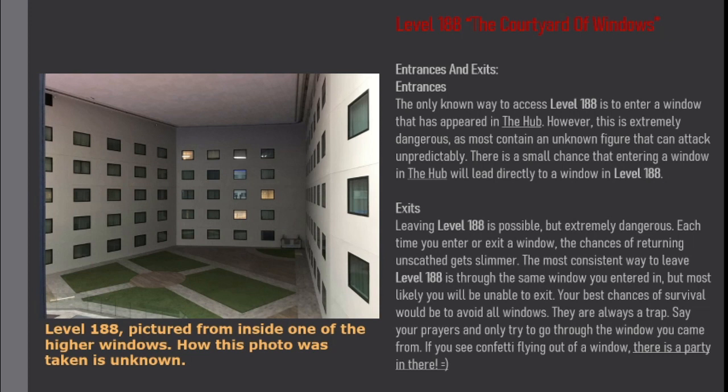Exits. Leaving Level 188 is possible, but extremely dangerous. Each time you enter or exit a window, the chances of returning unscathed get slimmer. The most consistent way to leave Level 188 is through the same window you entered in, but most likely you will be unable to exit. Your best chances of survival would be to avoid all windows. They're always a trap. Say your prayers and only try to go through the window you came from. If you see confetti flying out of a window, there's a party in there.